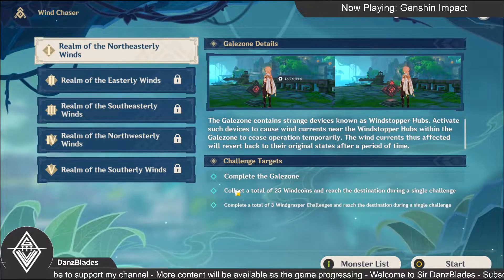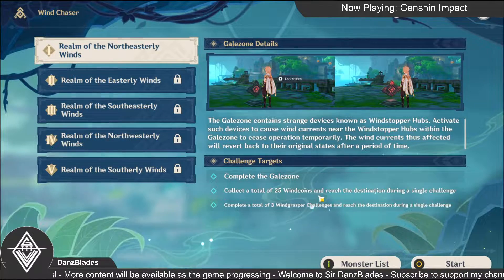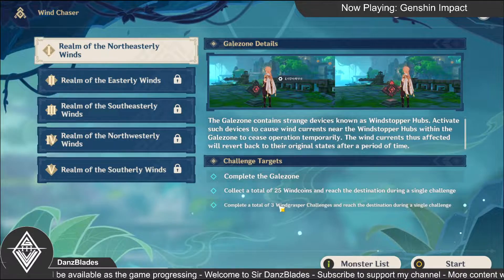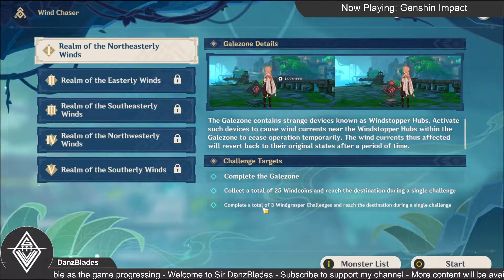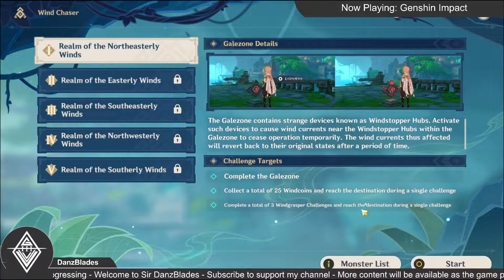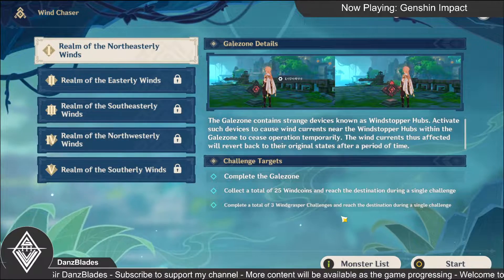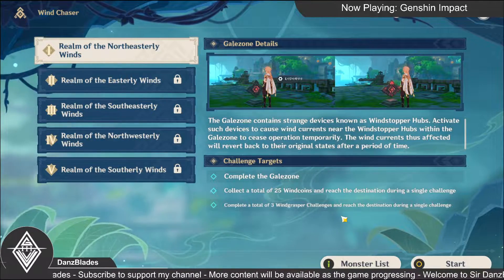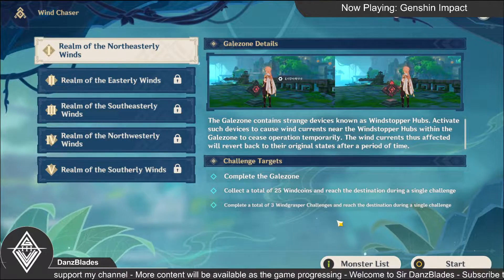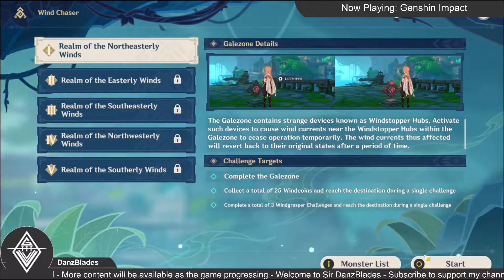Challenge target: complete the session. Just complete — collect a total of 25 win coins and reach the destination during a single challenge. 25, eh? Complete a total of 3 win grasper challenges and reach the destination. What is that? 3 win grasper challenges, 25 coins, after that go to the destination. Okay, let's start.